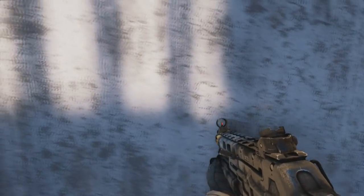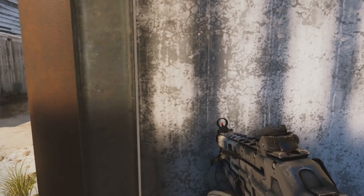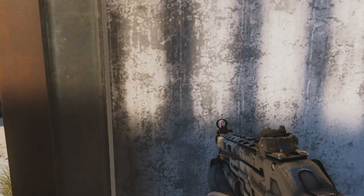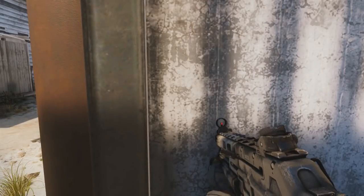Now, if you do this correctly, you should be able to move around in this area. From this point, you want to face the wall, press up against it, and make sure your screen looks exactly like mine here, because if you don't wall breach exactly where I am, you will get stuck in the wall. So, once you are where I am right here on the wall, you want to do the pause glitch.